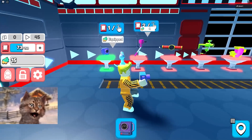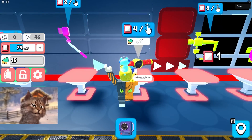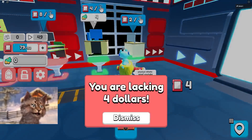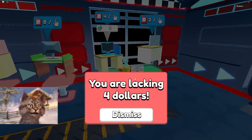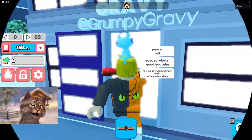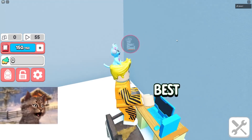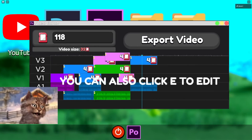We can upgrade — look at this, you can get a better camera. Let's get this camera right here. What is this, the camera looks so weird. And then we get a new computer — I'm gonna buy this. Wait, you're lacking four dollars? No I'm not, I have four dollars, this thing is lying to me. Okay, we got a new camera, let's go back to our house and replace with best.